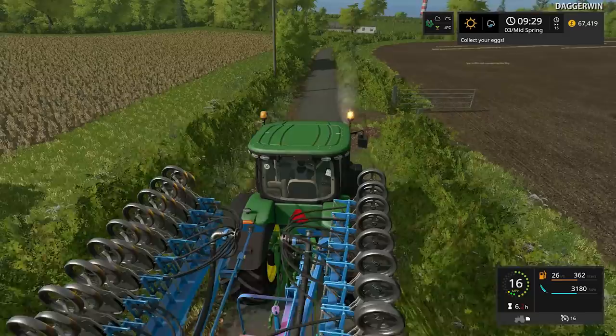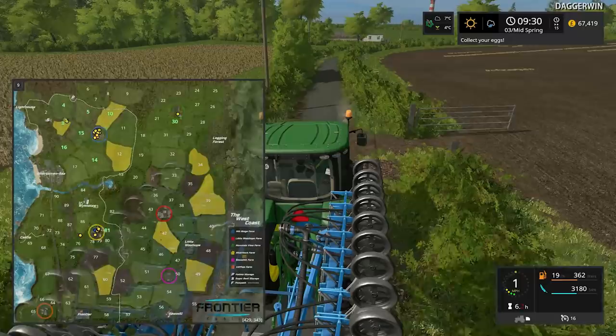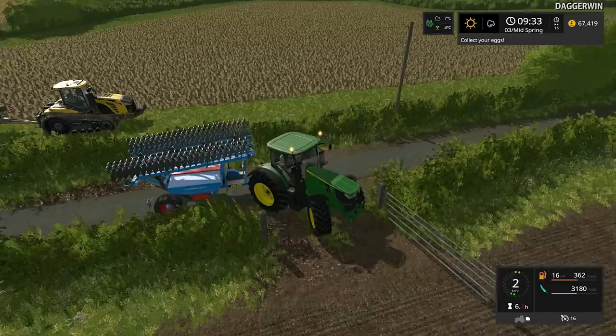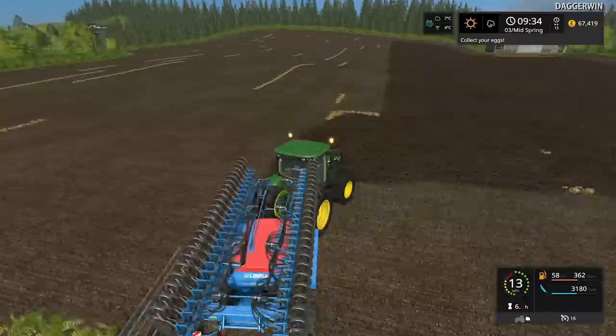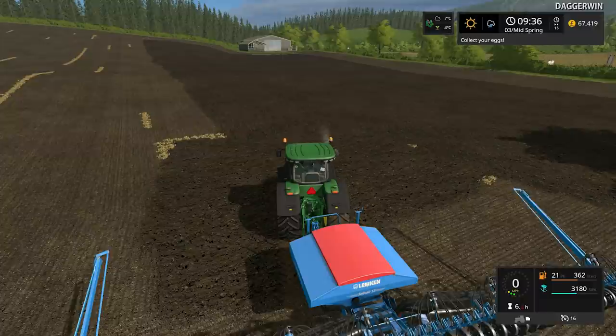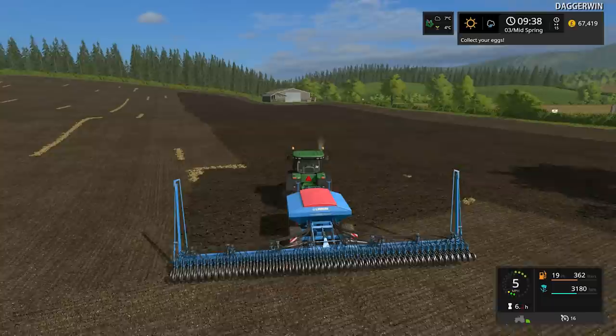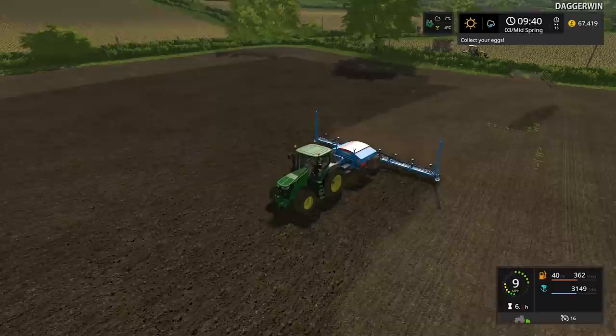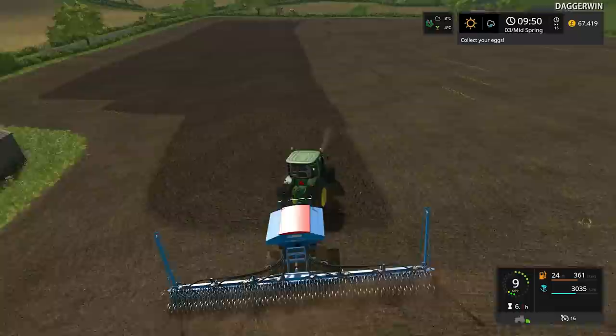After this field we're going over to field number 16. A tracked vehicle is actually easier to get into the gateways despite being longer. That confirms it — it just went over a piece of stubble and it did not cultivate it in, so it's definitely not a direct drill.